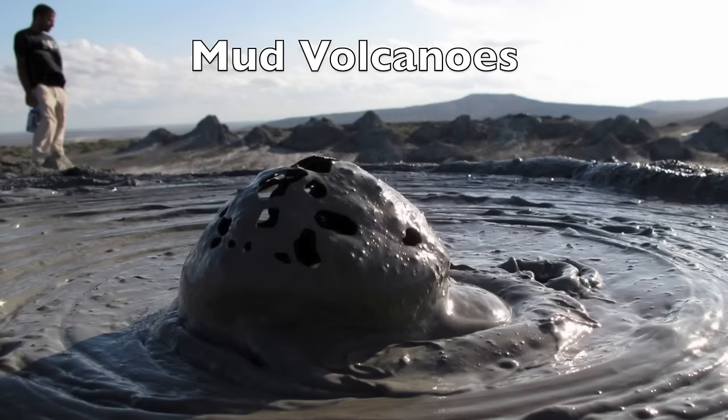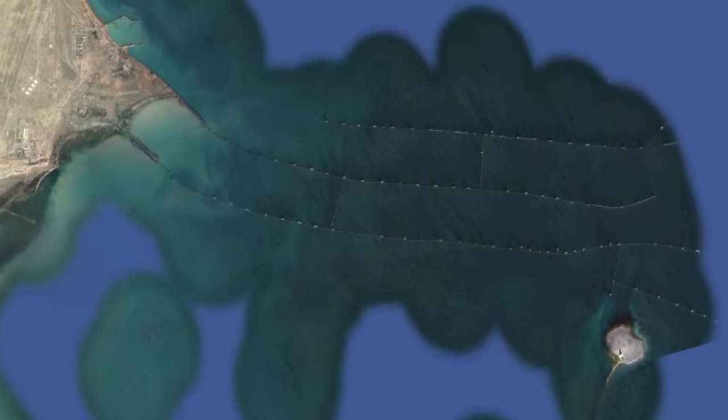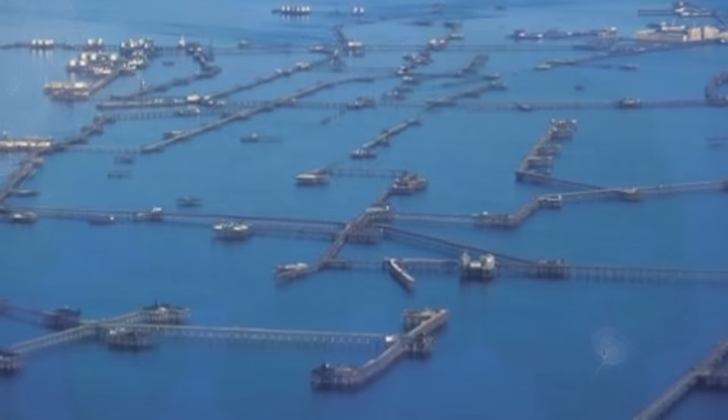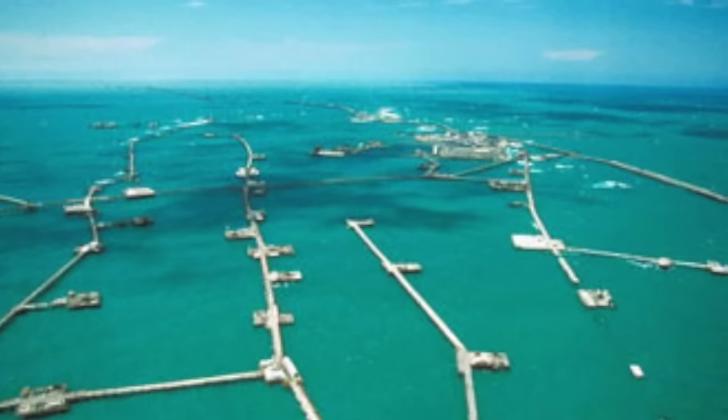The place where things get really interesting would have to be in the Gobustan region south of Baku. One of the world-renowned landforms Azerbaijan is known for would have to be its famous mud volcanoes — about half of all the world's mud volcanoes are found right here in Gobustan. Azerbaijan is also rich in natural gas and petroleum deposits, which make up about 80% of the economy. Because of this, Azerbaijan has built a mind-bogglingly complex and elaborate, yet mesmerizing system of trestles, pipelines, and causeways connecting the oil reservoirs offshore in the Caspian. In fact, in 1949, Azerbaijan built the world's first offshore oil platform in Nefteslavi.